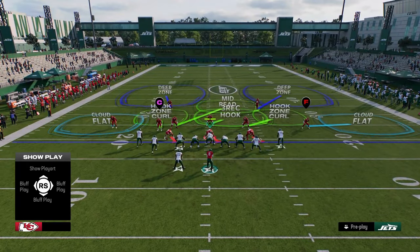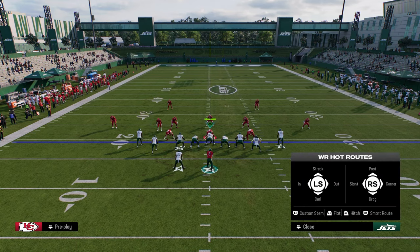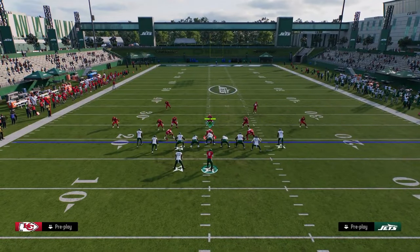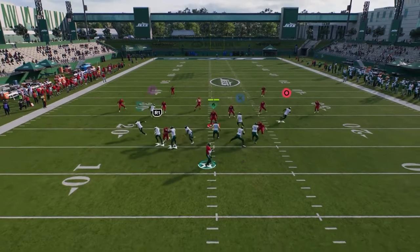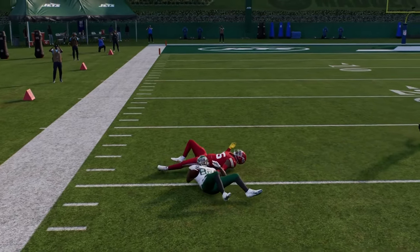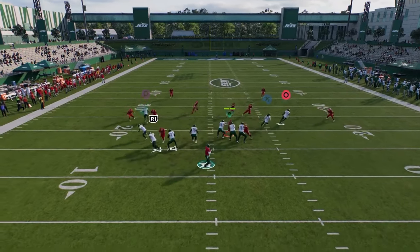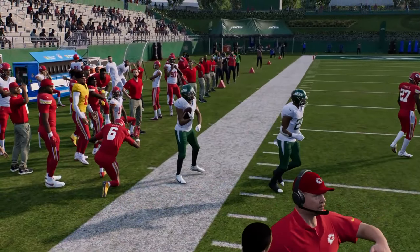Another thing I want to cover against cover two is this wheel route late. If you wait on this wheel and he doesn't get matched, he'll clear over the top of that cover two. The D-path will never play it because he has to respect the streak. So that's another one of my favorite plays out of tight slots.